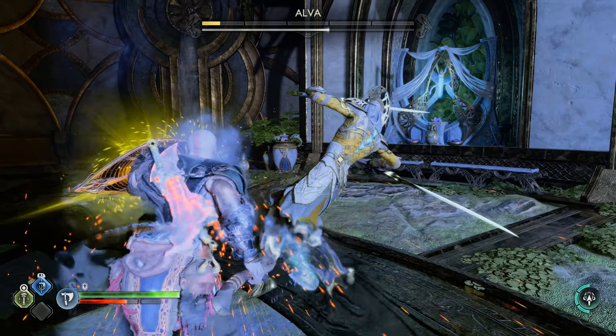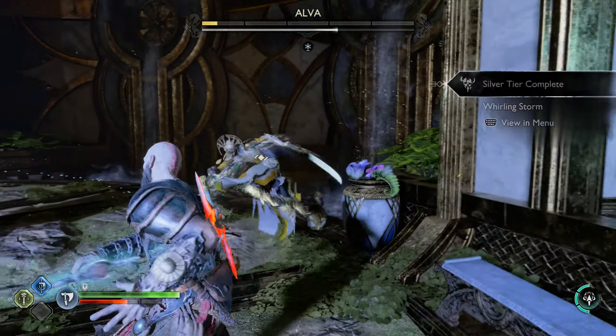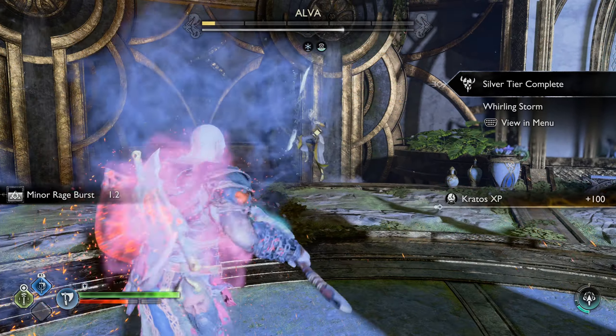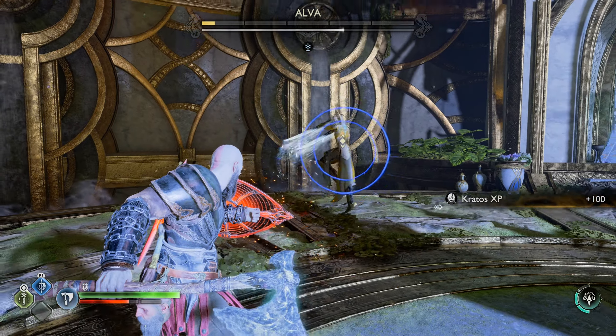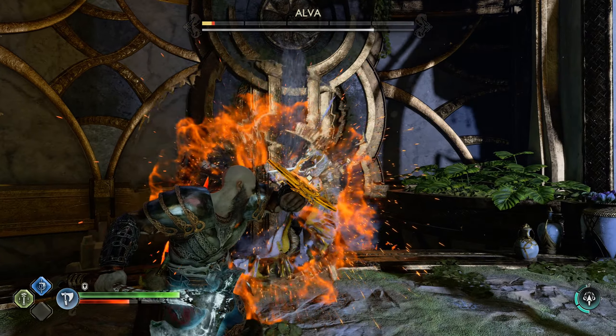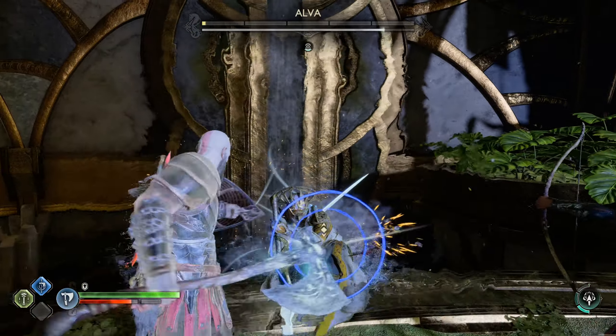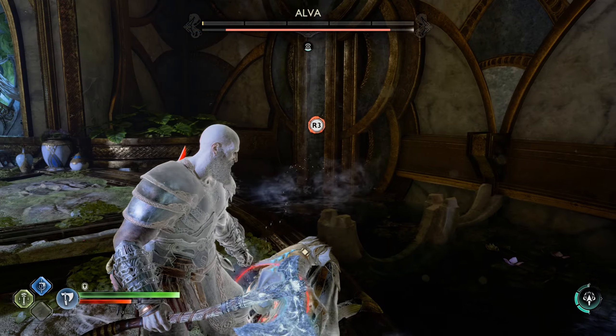Then here again: double parry, shield bash, fast attack — and this is actually what you should do always. Here I parry the incoming throw of her weapons, here charge turn too, here double tap — didn't connect — and here R3, and then it's over.